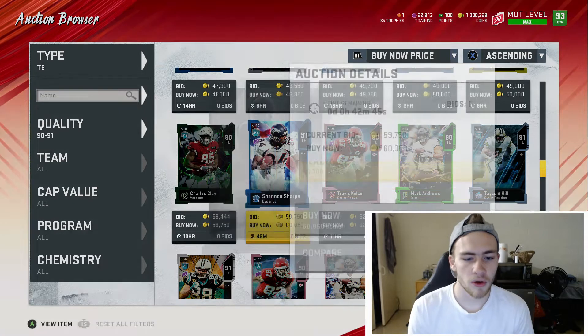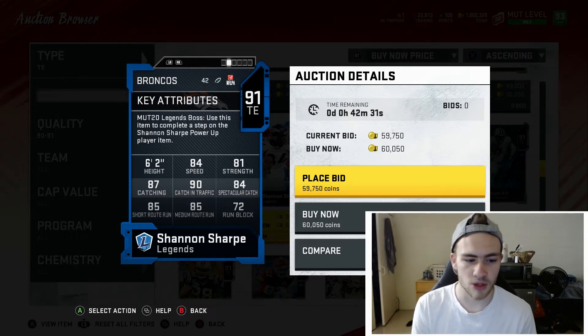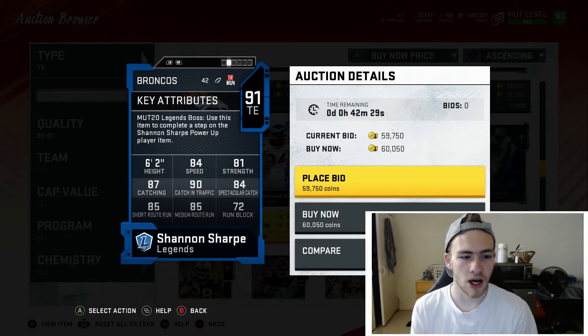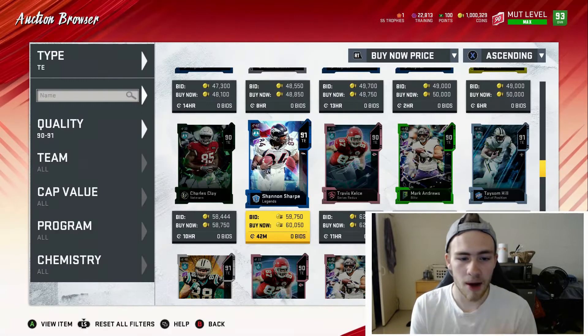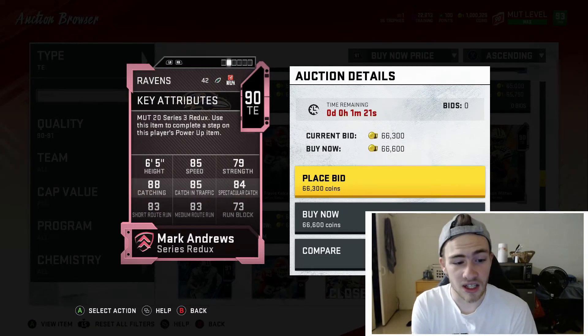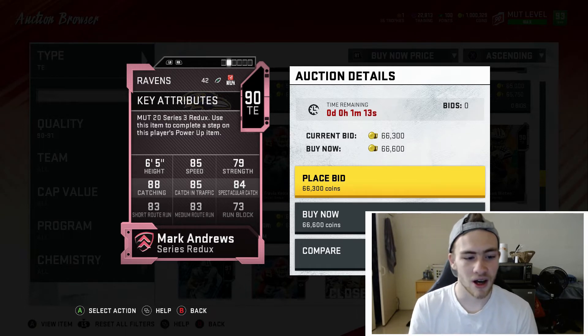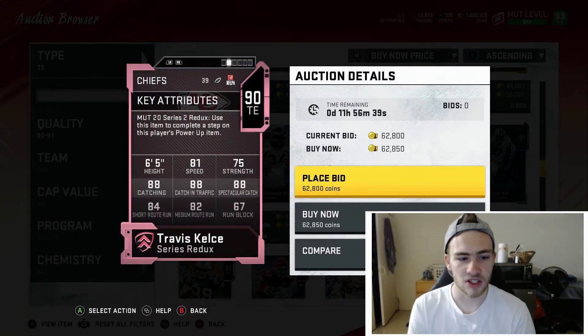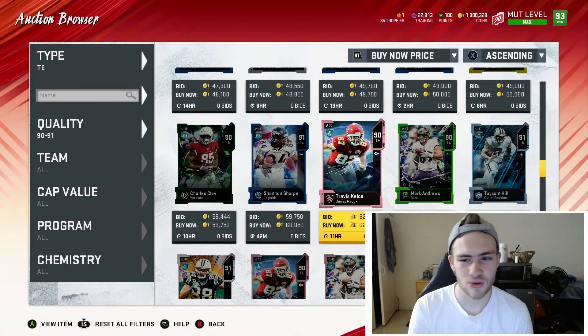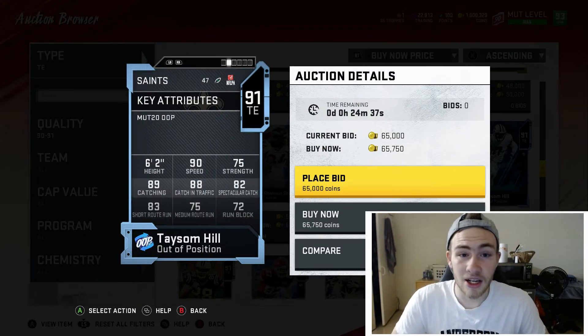If you like to throw to your tight end, Shannon Sharp has 84 speed, 87 catching, 90 catching in traffic, 84 spectacular catch, 85 short, and 85 medium — super good catching stats and route running. However, he's only 6'2". I'd actually recommend Mark Andrews: 6'5", 85 speed, 88 catching, 84 spectacular catch, 83 route running, and 83 short. Travis Kelce is also there but at only 81 speed he might be too slow.